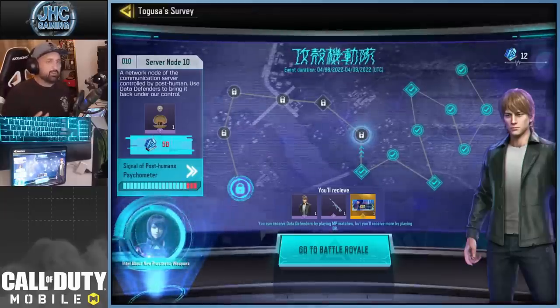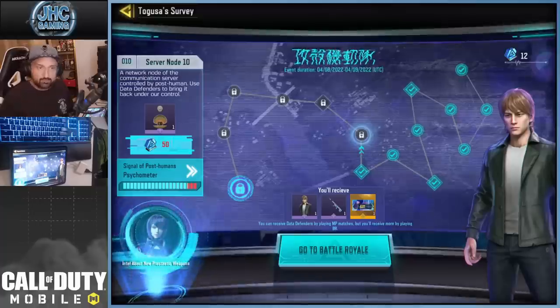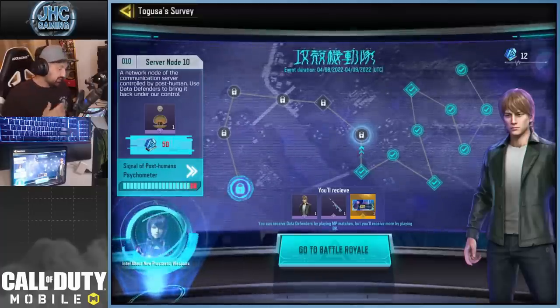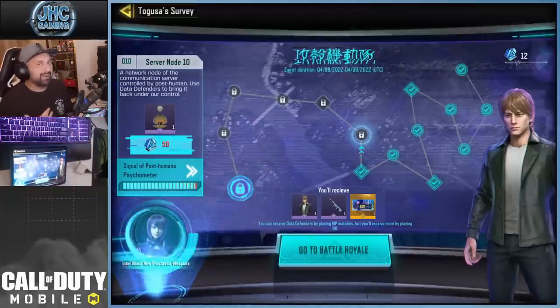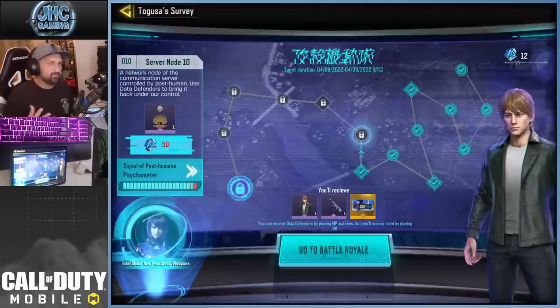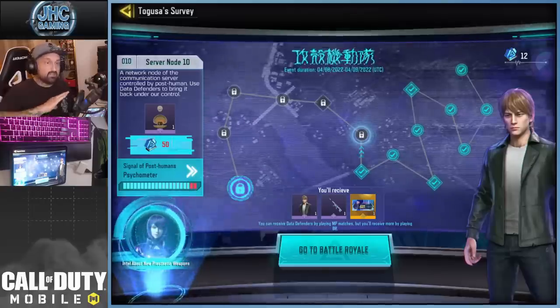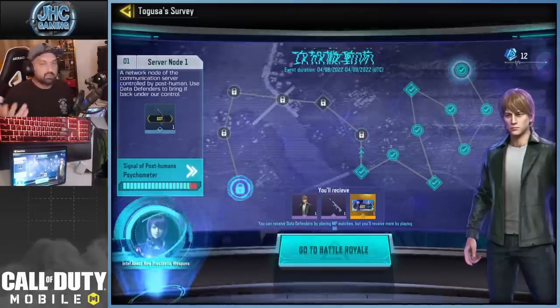This is part 1 and I don't know if I'll make a part 2. If I see the final missions are complicated I'll do another part, but this is part 1 to explain the guide and the first couple NPC missions, because I know some guys got stuck on the first mission. First, the basics of the event.